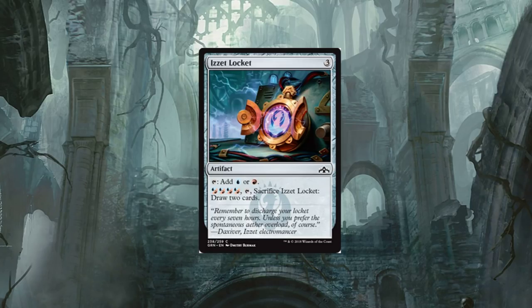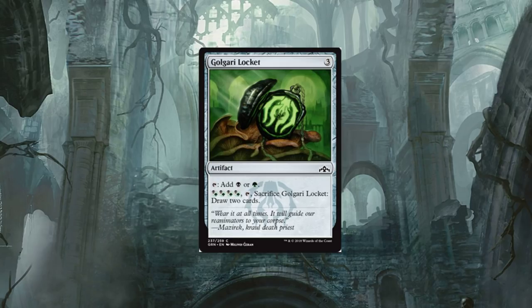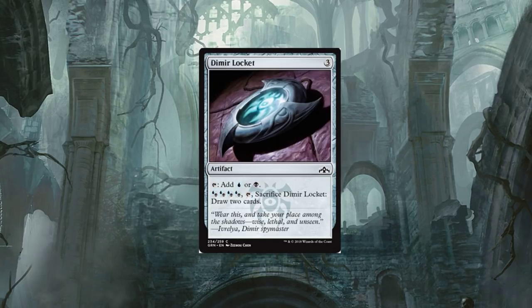Well played, Wizards, well played. We've got the Golgari Locket, which is going to see a lot of play, and the Dimir Locket. Really really cool. The artwork on them is nice — good flavor: 'Wear this and take your place among the shadows — wise, lethal, and unseen.'